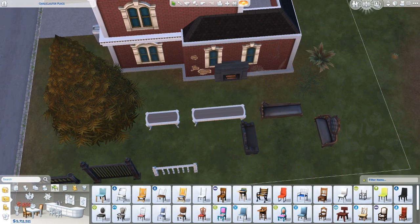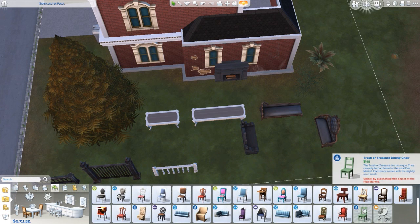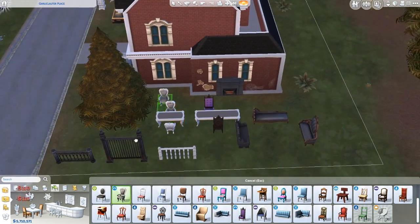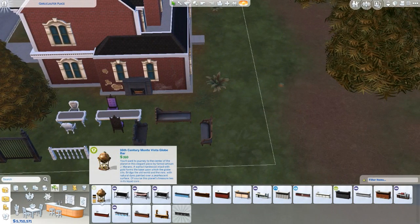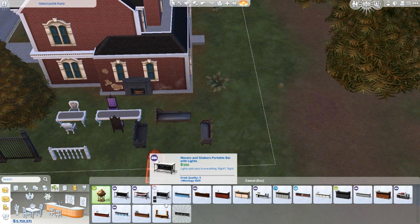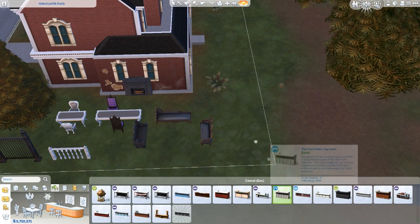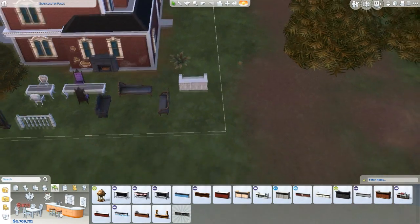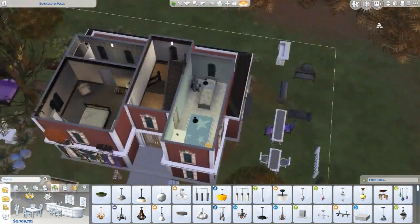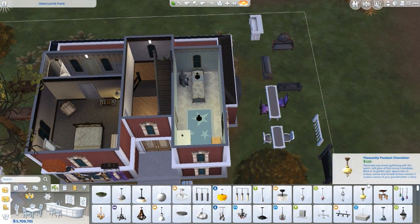You also have two new types of dining chairs: this one right here and this one right here. You also get a new type of bar — I didn't even know that was a bar — just one new bar. No new bar stools, but you do get a lot of lights.